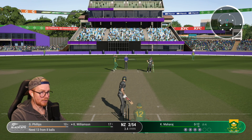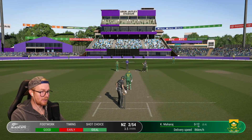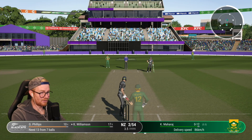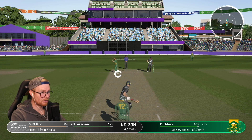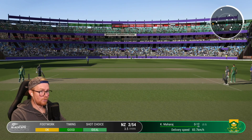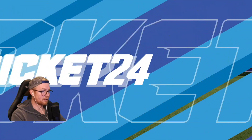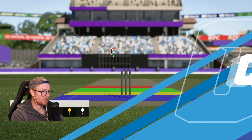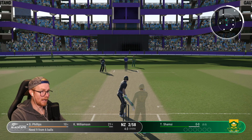We've put that into ourselves - not gonna get stumped there. 13 off seven - another boundary here would make life a bit easier. That's four! This is good, this is good. What do we need? Nine off the last over - it'll be Shamsi I imagine. Yeah, nine off six. Come on lads!